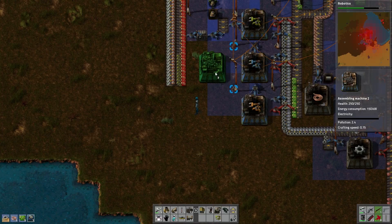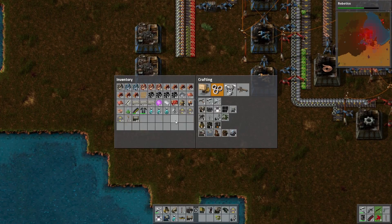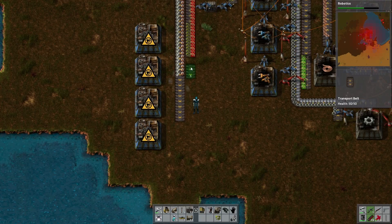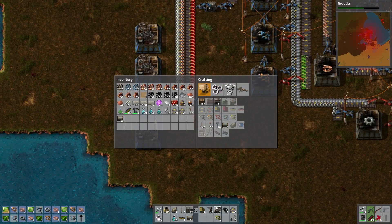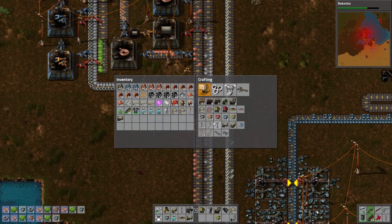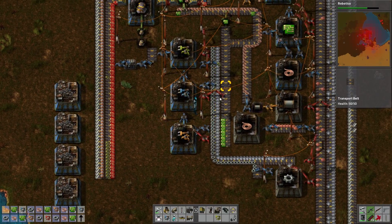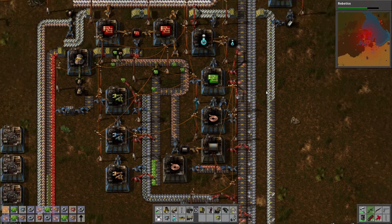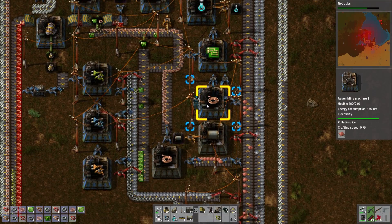We can't put it there, can we? That's too bad. Number four will go there. Belts here, belts to there. Four fast inserters. And four reaches. There we go. Circuit boards are my choke point, and copper is the choke point on the circuit boards. This thing should be able to produce them, but it's not getting fast enough because we're doubling up on copper.